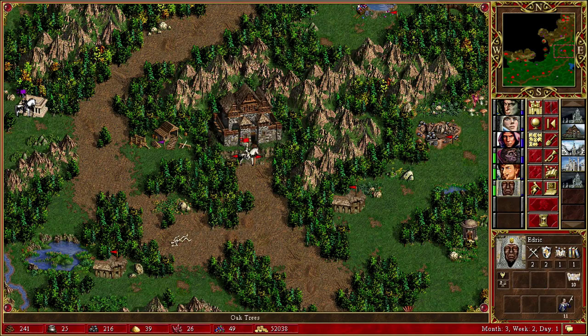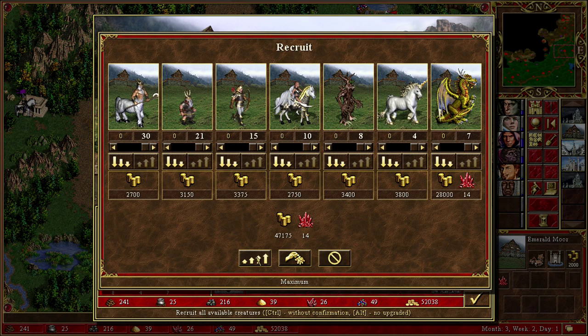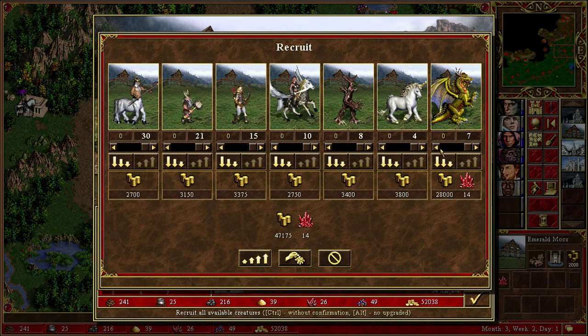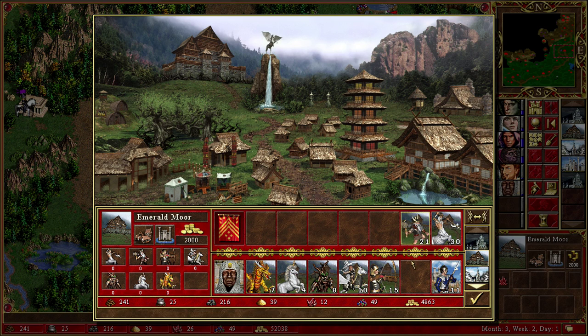The first priority is to get this town empty, because I don't want them coming in here and taking my army. I think we have money to buy everything. Recruit everything — we have money to buy everything. This is good news. This is really good news.